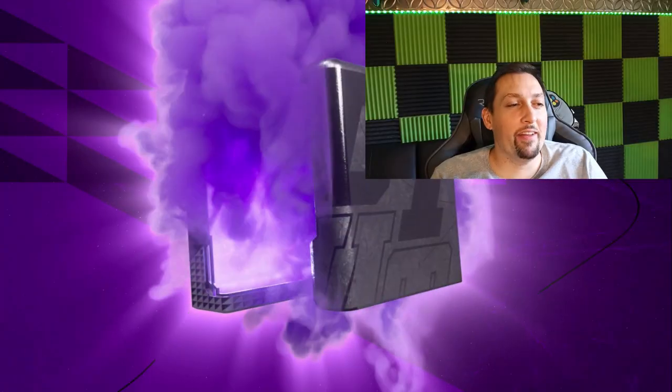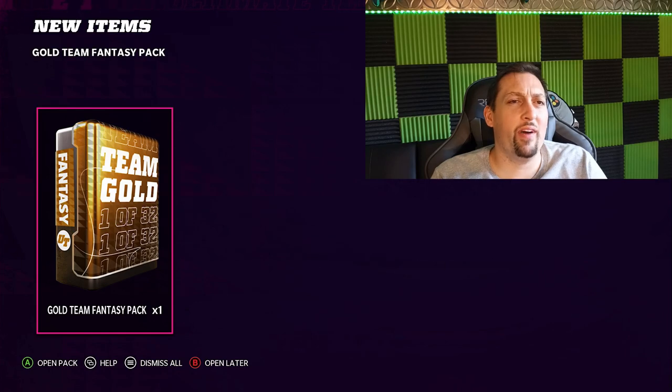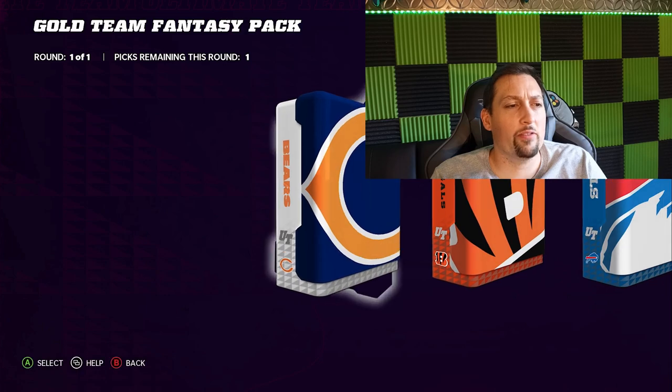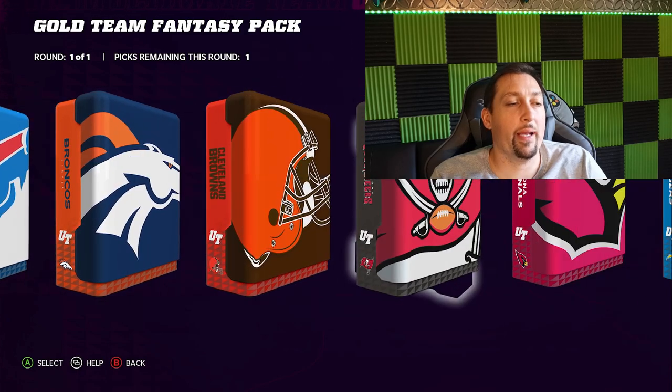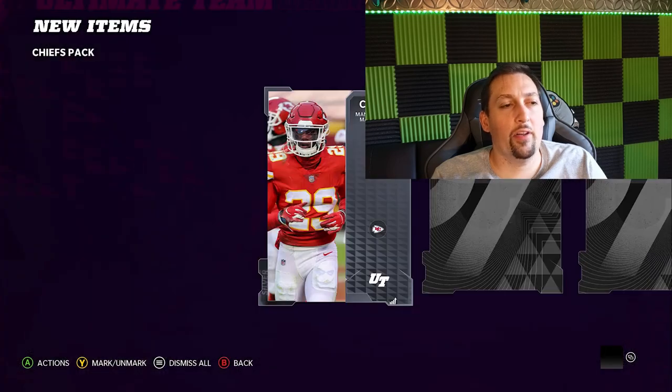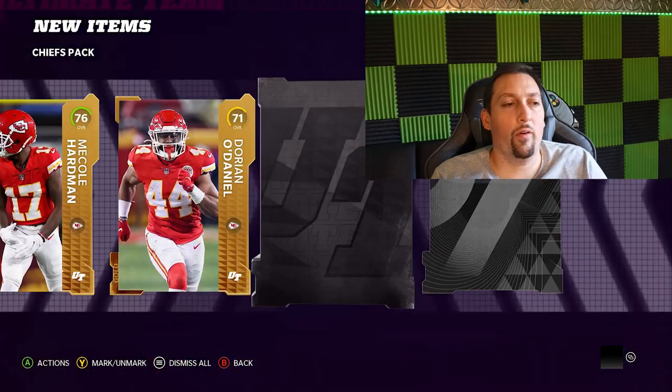And we got Mike Evans 83 overall — let's go! I've got everything I need. It seems like a Bucks theme team this year. I might go 25 Bucks and 25 Chiefs — that might be the way. I already have Patrick Mahomes and I've got to power him up, and I've got to get Tyreek Hill at some point because of that speed. I'll roll the dice even though I've gotten nothing from the Chiefs so far.